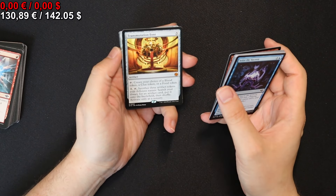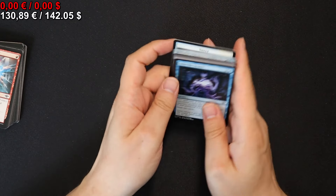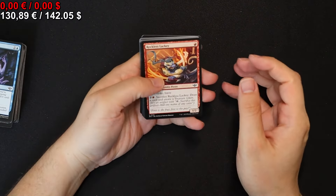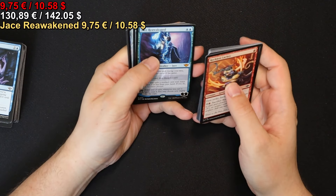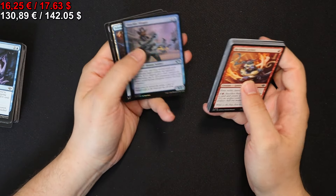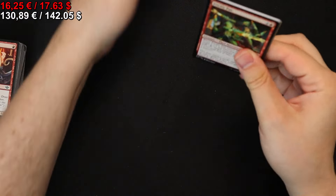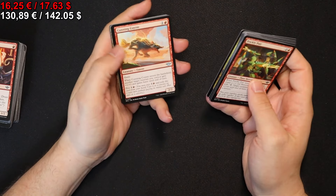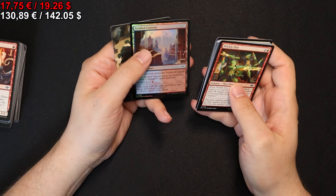We have a Transmutation Font to pay. For mythic here we get a Repulse and a ship token. Let's see what else we get — we get a Chase Reawakened. That's some money here. We get an Ancient Cornucopia and an Archive Trap. Not the trap you want to get — you want the Mindbreak Trap, the counter one, because it's the first reprinting if I recall correctly. We get an Aven Interrupter, a Journey to Nowhere, a foil Bristleback Sentry, and a foil Eroded Canyon.